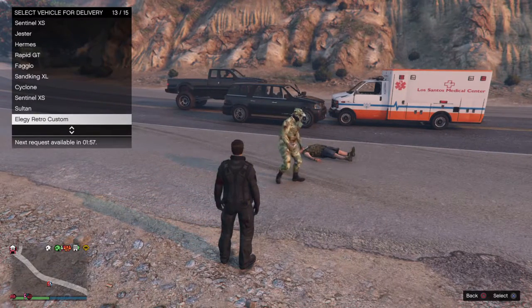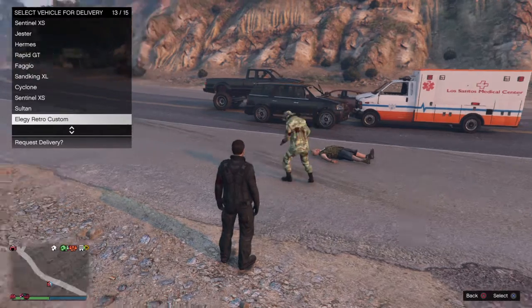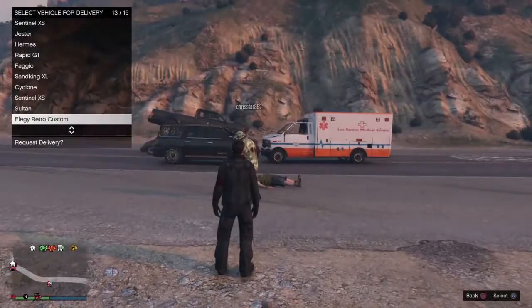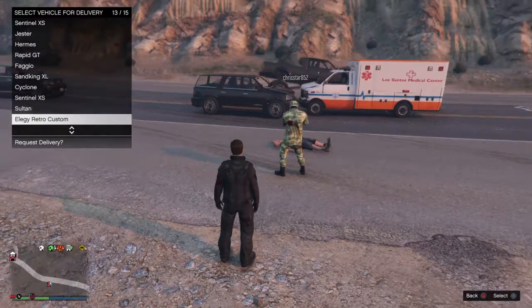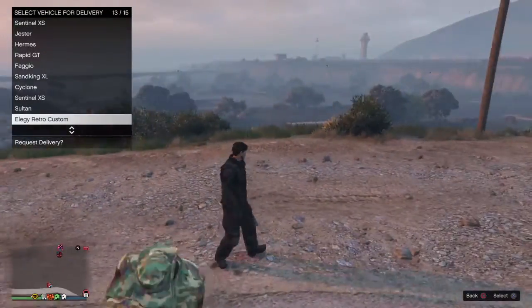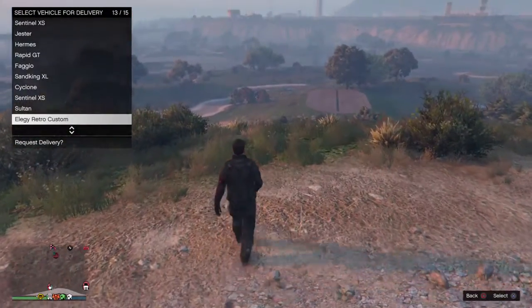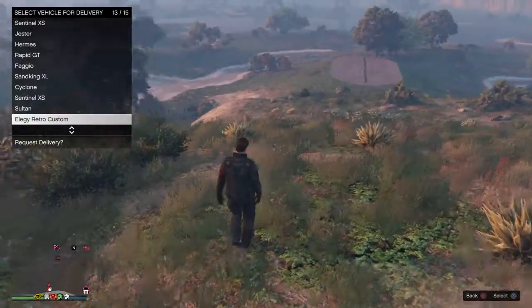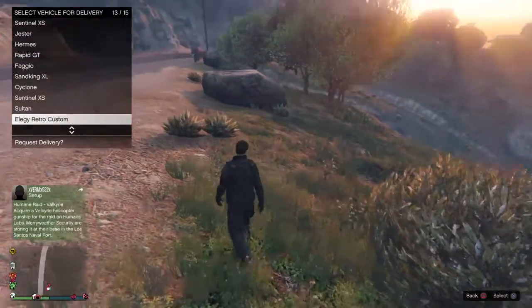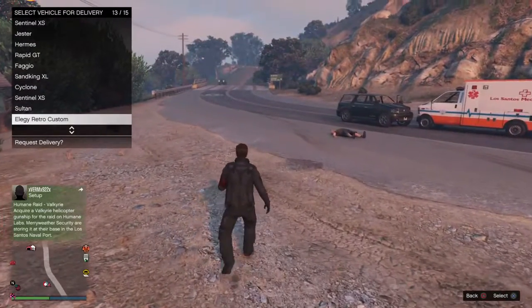Wait two minutes until I can call my next car. So that's part one of the glitch done. For part two, you have to get your Elegy Retro Custom and drive it near a rock - block both of the doors so you can teleport in and out of the vehicle.